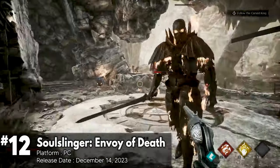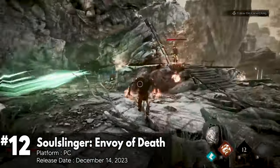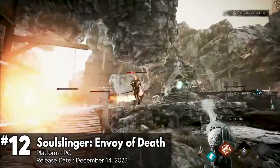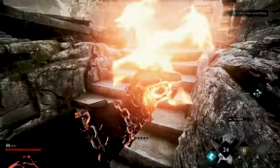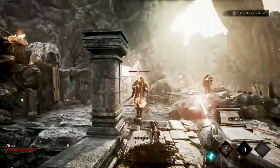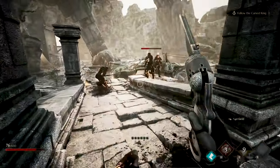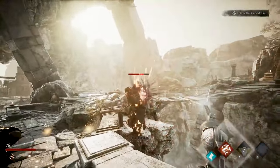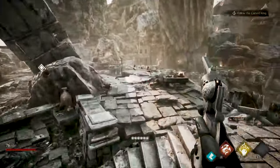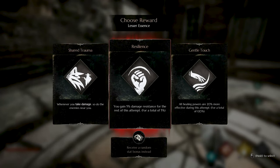Soulslinger: Envoy of Death is a roguelike arena shooter that's already a blast, even in its early stages. With only a third of its content currently available, it promises a lot more excitement to come. The game tells the story of the Soulslinger, a soul stuck in limbo, working for the Grim Reaper to take down an evil organization called the Cartel. Although there are only three guns available right now, each one feels powerful and satisfying to use, especially with the quick reload system that keeps the action flowing.